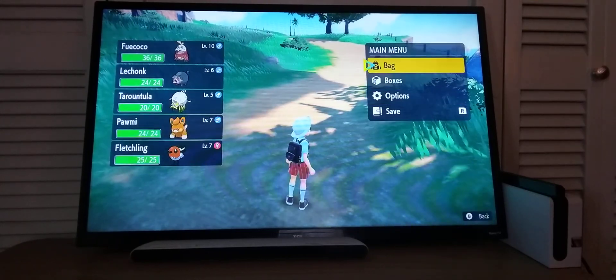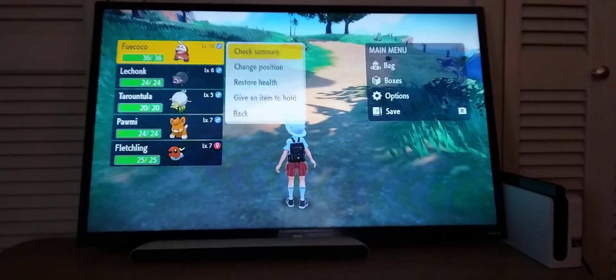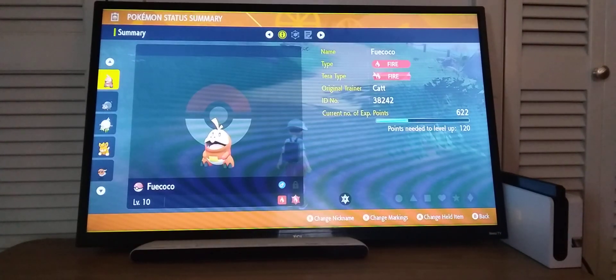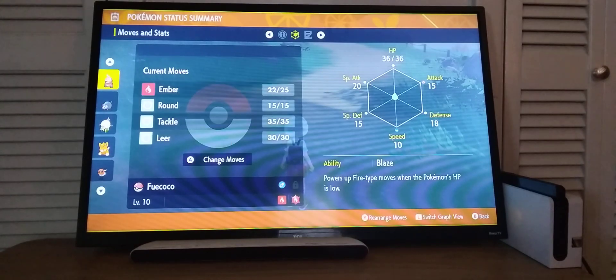In the last episode, we battled Nimona — or whatever her name is. In this episode, we're going to go meet her at the Lighthouse. As you can see, I did a little bit of off-screen training.